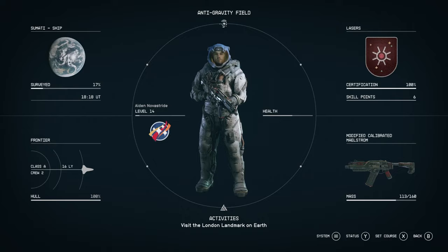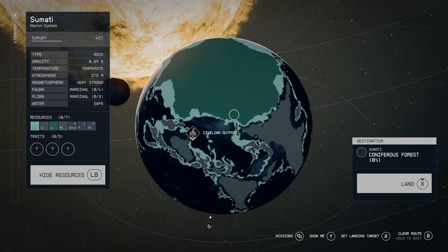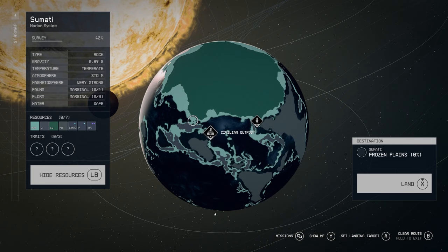Once you arrive at your destination, go back into the star map and you can land anywhere on the planets. First hold LB to scan the planet — if you're looking for resources, this will tell you where things like copper and lead are. You can land in the middle of resource areas to gather multiple types.